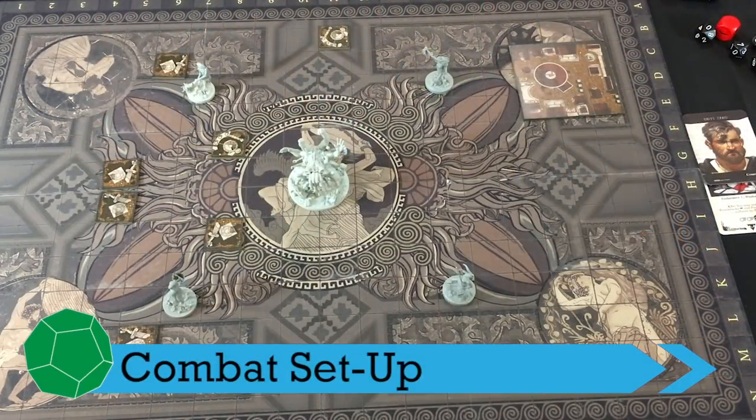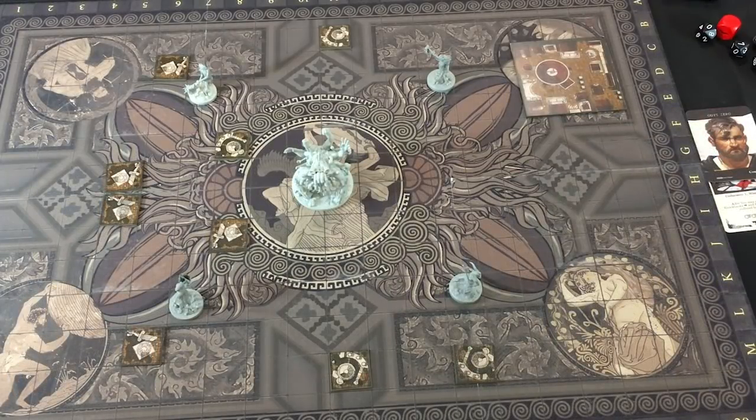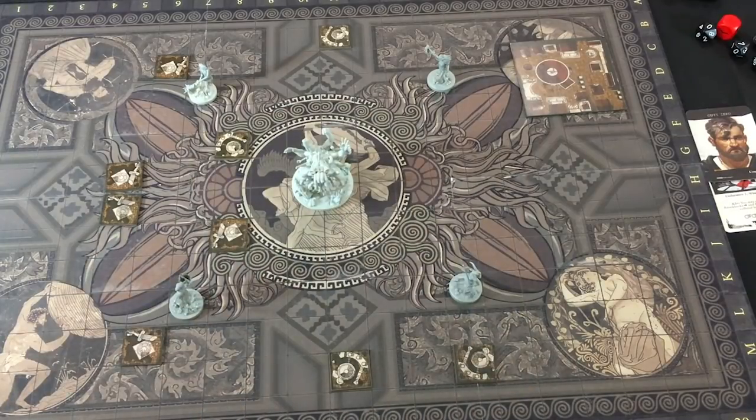Hey One Stop Co-op Shop fans, this is Mike and today I'm going to be looking at Aeon Trespass Odyssey, which is a campaign based tactical combat game. It's coming to Kickstarter really soon and we're going to do three videos for you. One showing the big boss combat, one showing how the campaign works and the choices you make there, and finally a review of the demo content I've played so far.